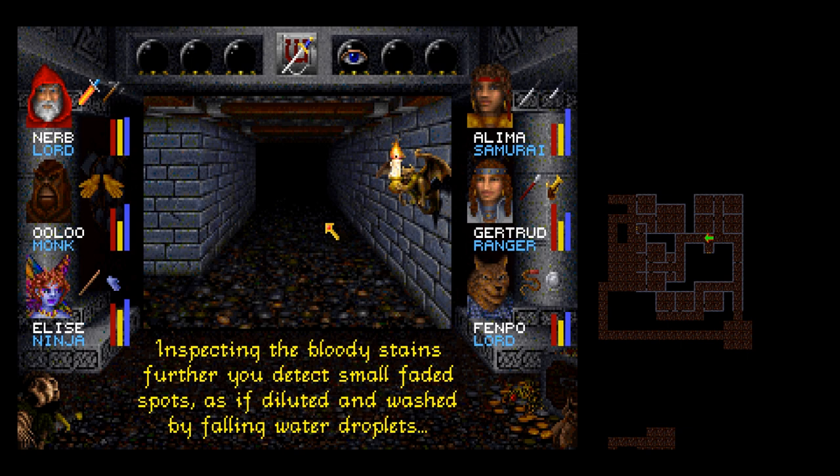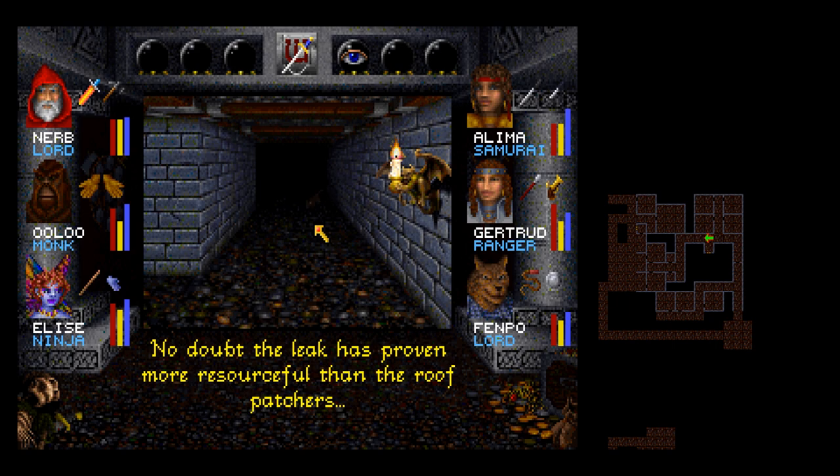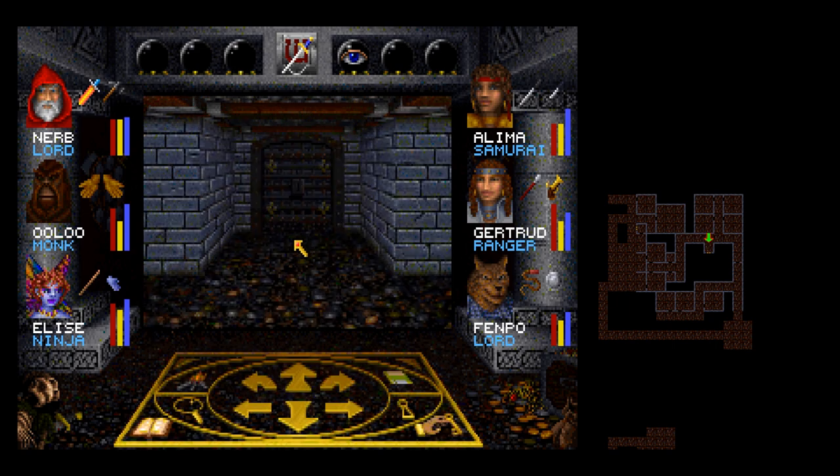Inspecting the bloody stains further, you detect small faded spots as if diluted and washed by falling water droplets. Gazing upward, a small pinpoint of light glimmers from the ceiling. No doubt the leak has proven more resourceful than the roof batchers. So it would seem.